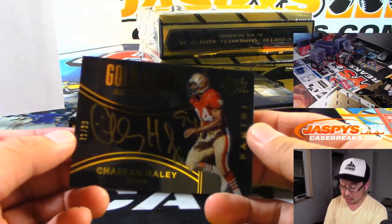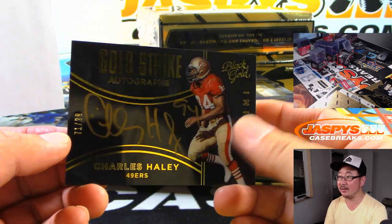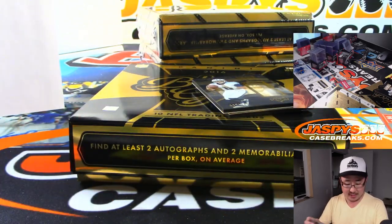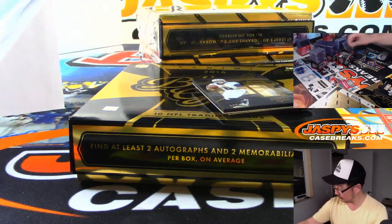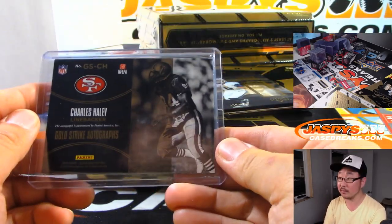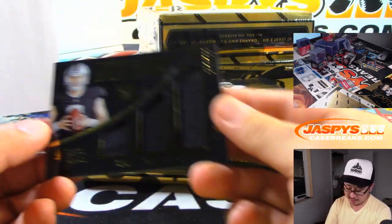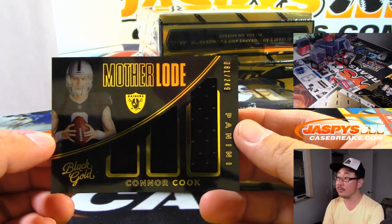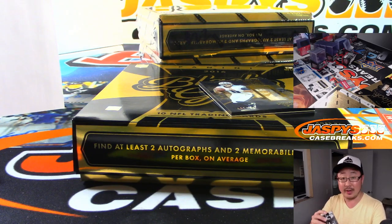We got Gold Strike Autographs — Charles Haley, 71 out of 99. We saw that in the first half. Niners — David Broons with the Niners. Then we got Raider Connor Cook, 81 out of 249. Rick Kaye with my Raiders. I don't know where Connor Cook is now.